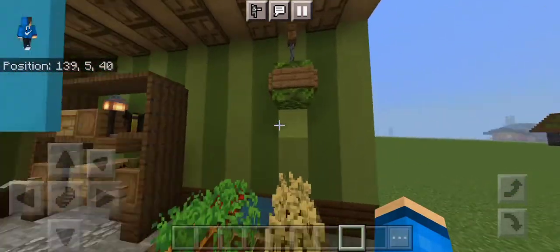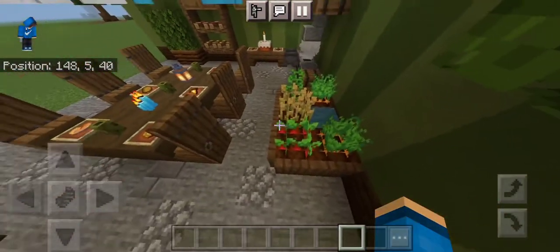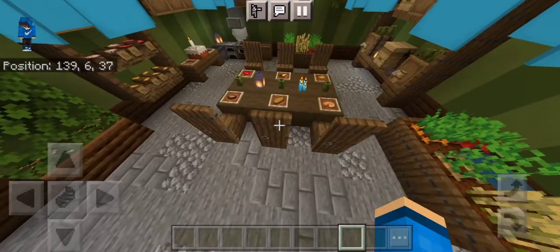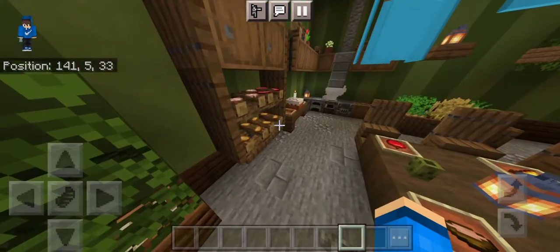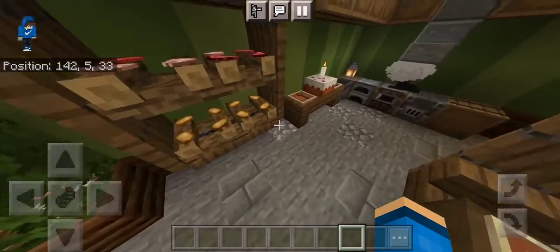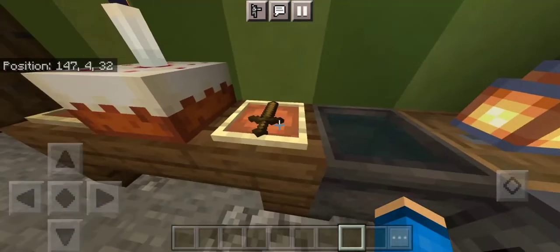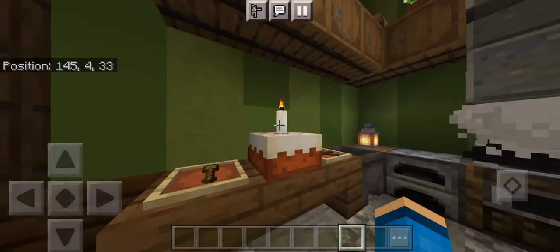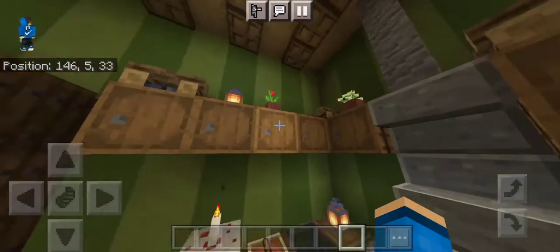We also have a hanging basket right here with oak leaves covered with some spruce sides. Then we have some crops right here to farm your vegetables. We also have a dining table — this is a kitchen slash dining hall. We have some cold storage where you can store all your meat and vegetables. We have a spoon right here, a knife right here, and a cake with a candle.